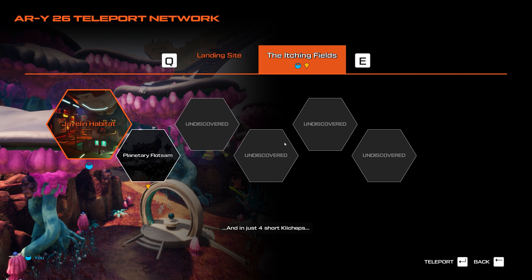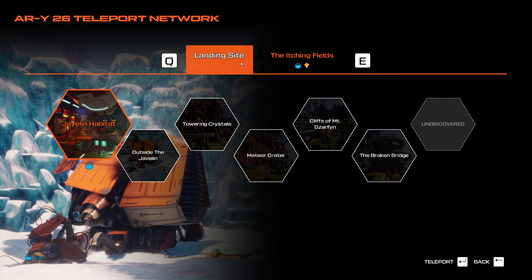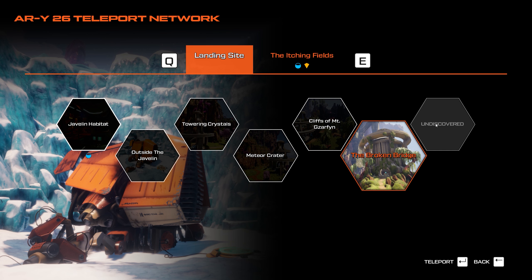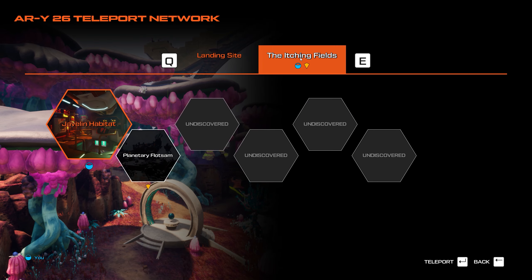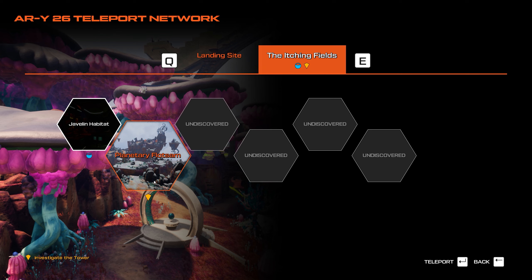So now we can actually pick up those bomb granites without them trying to explode immediately. Yeah, we explored a little bit more and got this new area called the Itching Fields. It looks like we're getting close to the end of the landing site area, and now we're moving on to the Itching Fields, which is crazy. We can also travel to the habitat or go back to planetary flotsam.